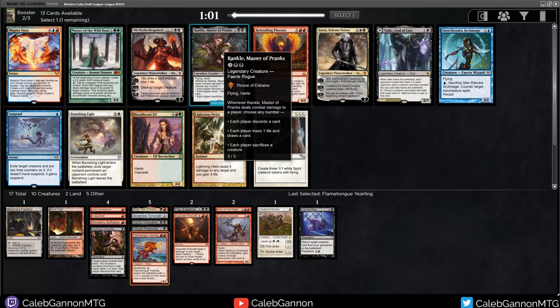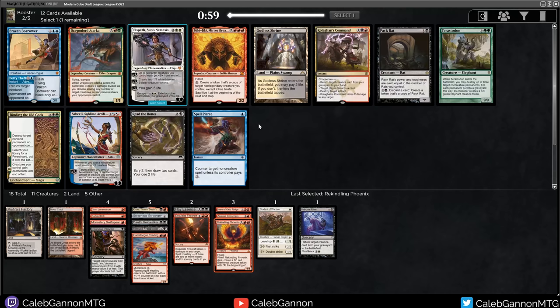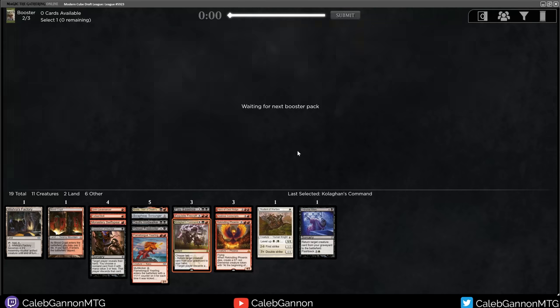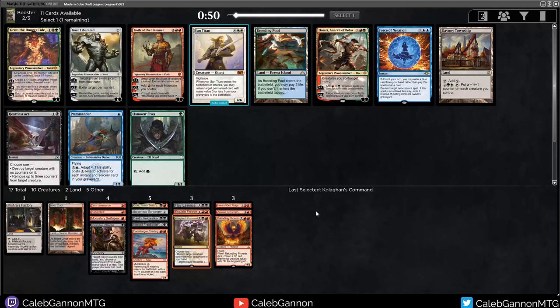There's a Rankle. I like Rankle, but Rekindling Phoenix is also just messed up. I could take Rankle and then try to wheel the Phoenix, but I'm just going to take the Phoenix. There's a lot of good cards in this pack - Magma Opus and things like that, Kologhan's Command. I do love me a Kologhan's Command. There's a Pack Rat as well if I'm trying to be more aggressive. But this card is nutty. I think we're just black-red - or at this point now we're red-black.